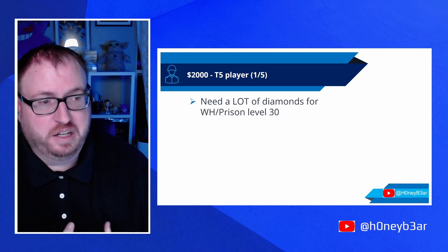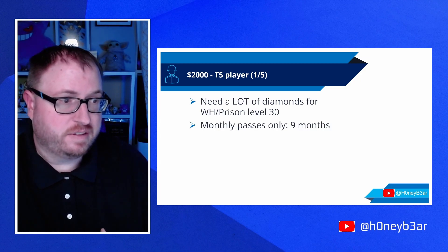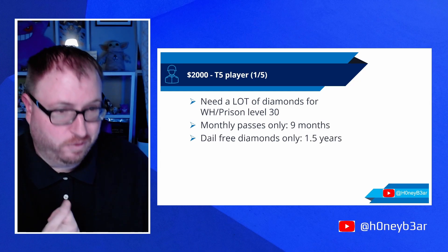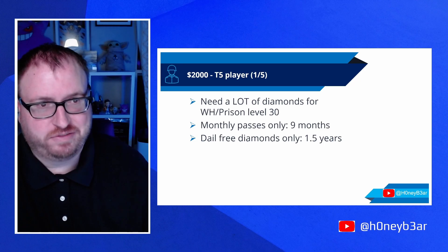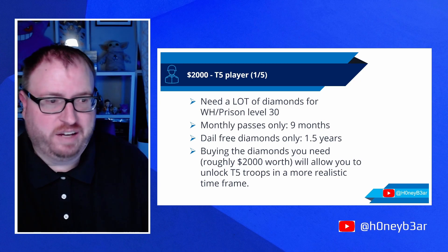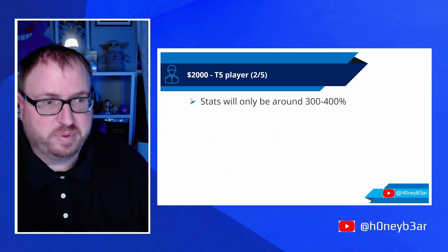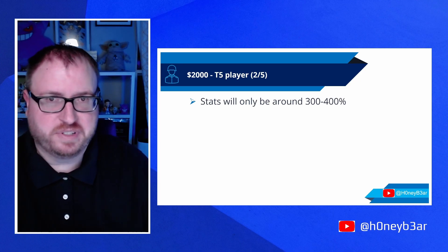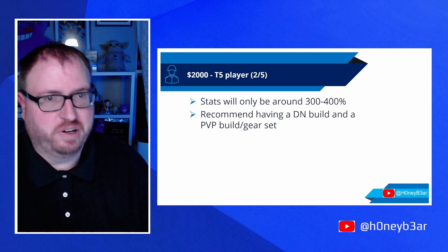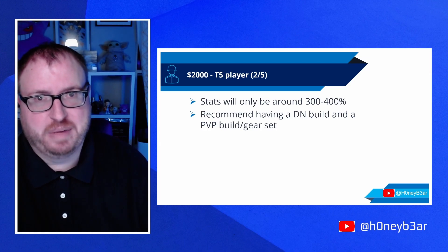To be a T5 player, you're going to need a lot of diamonds for Warhol slash prison level 30. If all you buy are monthly passes that help give you diamonds, you're looking at about 9 months. If you only do daily free diamonds, you're looking at a year and a half. If you just buy the diamonds you need — which is around $2,000 worth — you'll be able to unlock T5 troops in a more realistic timeframe, like around 4 months or so. As just a basic T5 player, you're looking at around 300–400% stats. I would recommend having a darkness build and a PvP build with different gear sets and different hero combinations to maximize your stats.